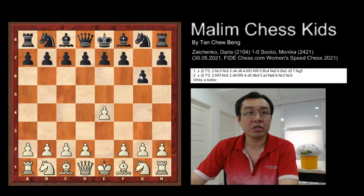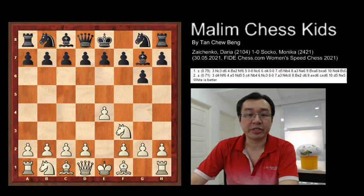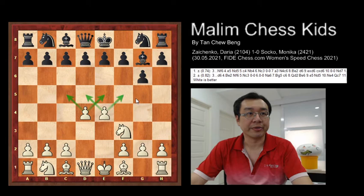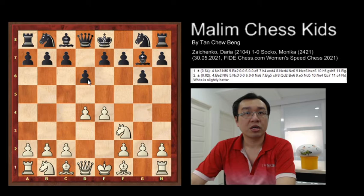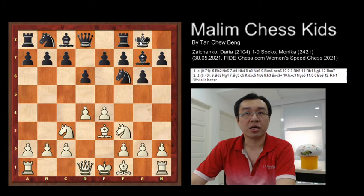The game starts with pawn to e4, g6, knight f3, bishop to g7. Here you have the first defense with the classical system, and after white plays d4 the white is slightly better, gaining control of the center. The game continues with d6, then white develops with knight c3, then black plays knight f6, bishop to e3, and after this black goes for short castling.